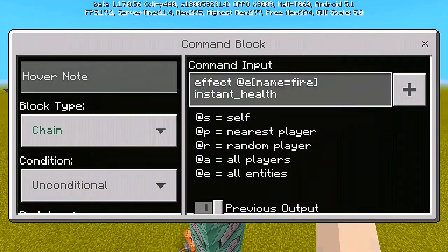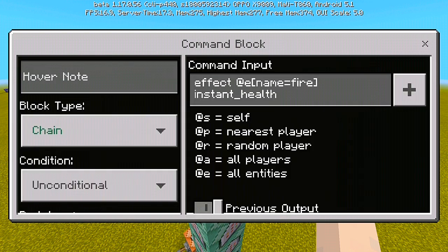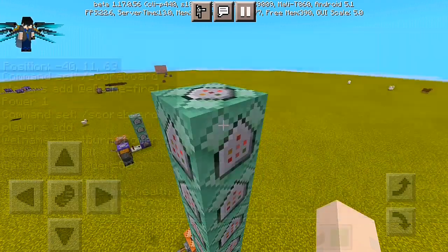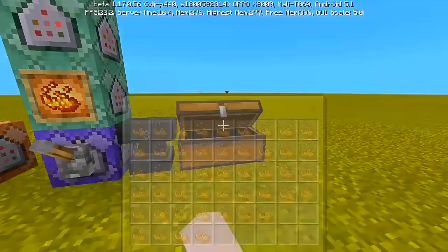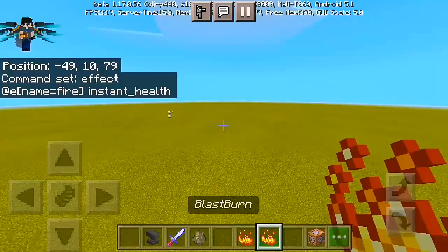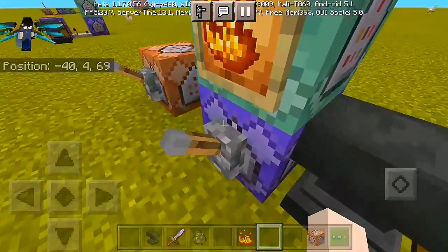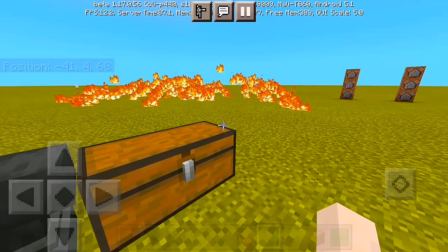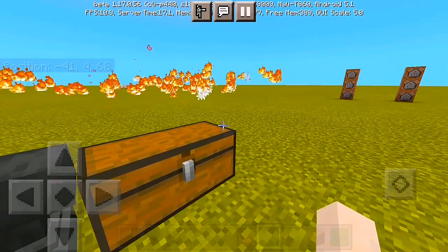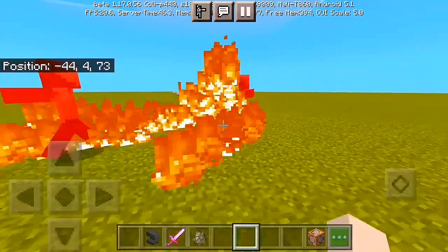And there we have it — our Blast Burn power in Minecraft Bedrock Edition, which is actually dope and cool if I say so. And if you wanna try it in your own world it's actually pretty cool, I recommend trying it. You can see that fire just emerge from the ground — it looks like a fire spirit being emerged from the ground. Overall it's epic and cool, and if you wanna try it in your own world feel free to do this and just copy the command.